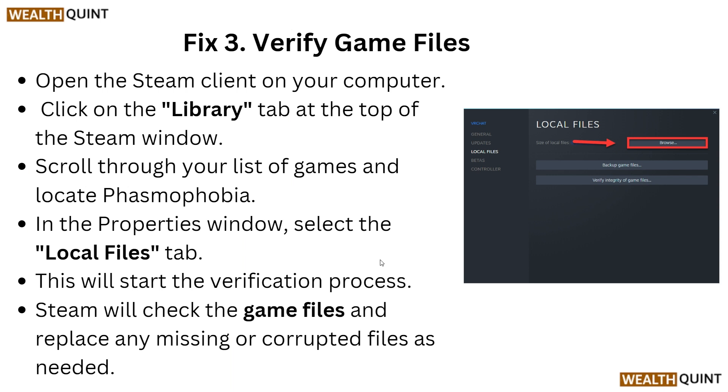Open the Steam client on your computer, then click on the Library tab at the top of the Steam window. Scroll through your list of games and locate Phasmophobia. In the Properties window, select the Local Files tab. This will start a verification process — Steam will check the game's files and replace any missing or corrupted files as needed.